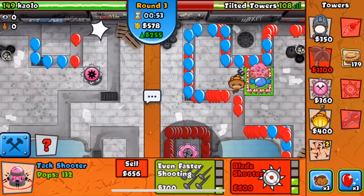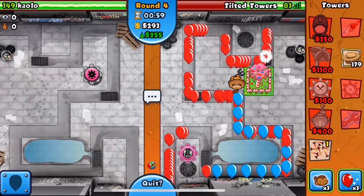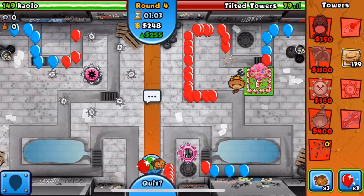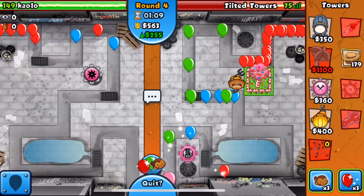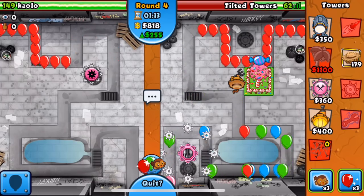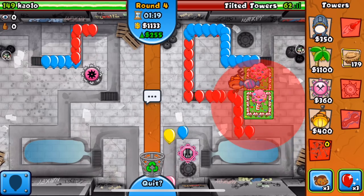We kind of screwed ourselves by anti-stalling and doing his job for him. We're leaking so many lives. I'm going to sit down the rest of my tacks and get up the faster shooting so we'll be good with the pinks. Usually people go farms on this map, they don't eco.